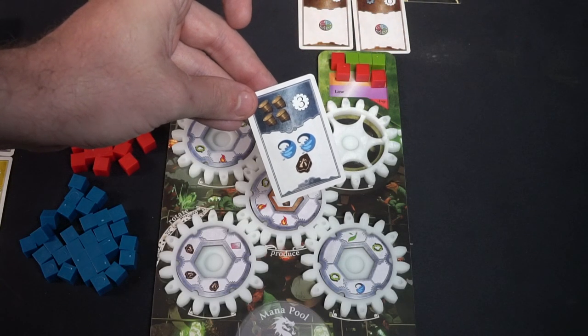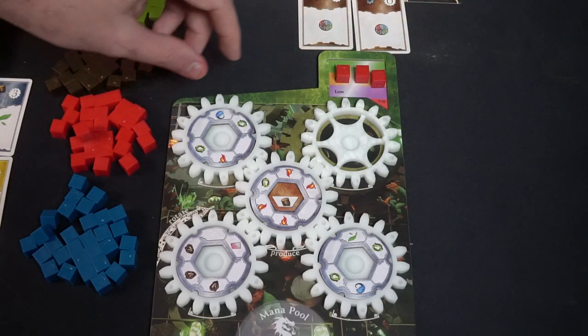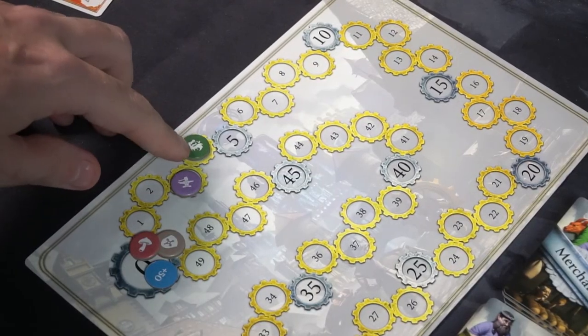Sprocket Forge is quite literally an engine building game. You have an engine of five gears all connected and rotating together. It's about gathering mana by utilizing your enchantments and upgrades and producing. Eventually after producing enough, you spend that mana to complete orders on your game board, turning them in for victory points and bonuses — enchantments, upgrades, favors, and exhaust actions. You're producing mana, turning in orders for upgrades and new enchantments, then gathering new orders that give more victory points and improve the engine you're designing in your forge.